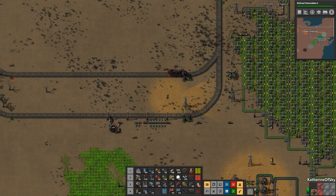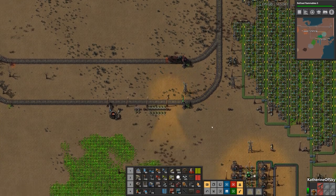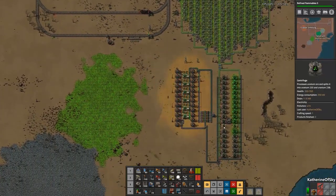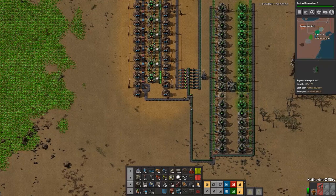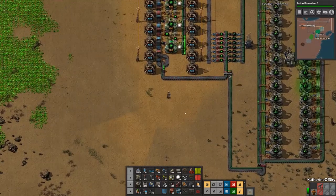Greetings and welcome back to Factorio. I'm Catherine of Skye and we are back in our nuclear uranium producing area where we're going to make some nuclear fuel.